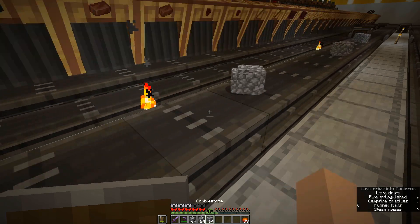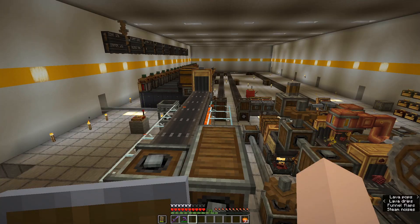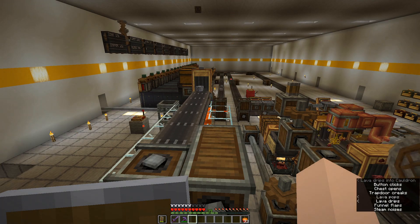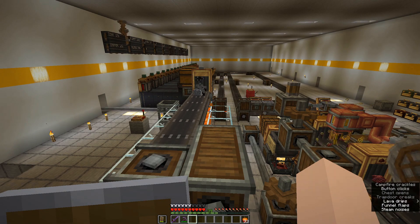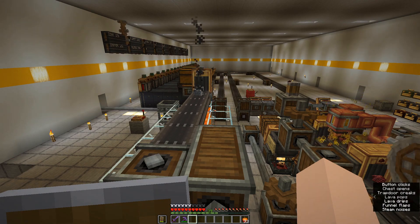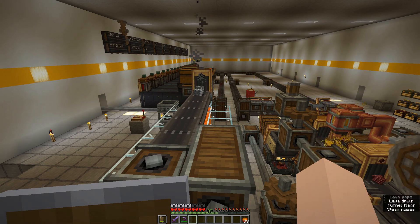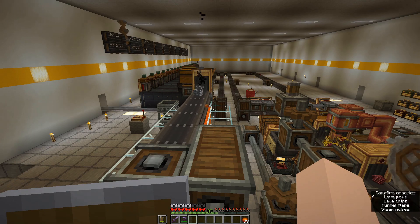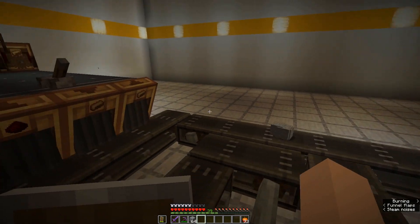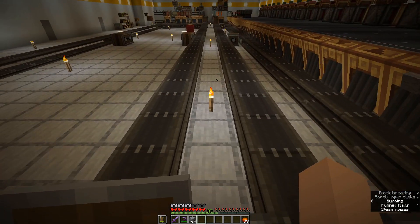Let's give this a quick test — it can handle six stacks of cobblestone. Here they come — one, two. They were too close on the belt, but that's okay. We will space them out when we dispense them. Let's see if the stone is getting stored — yeah, it's going in. Excellent.